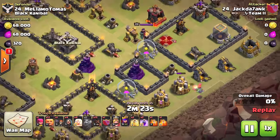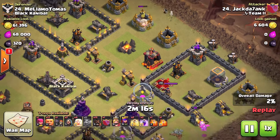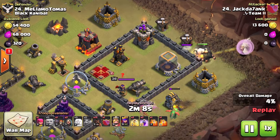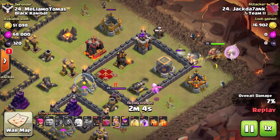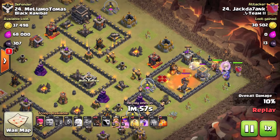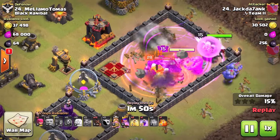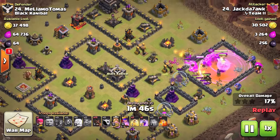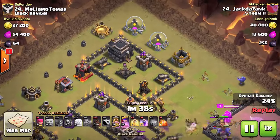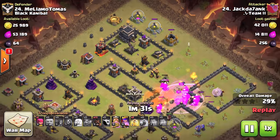Moving on to this wildfire of a base where everything is spread all over the place, but we're not going to attack it much differently. We're coming at this one with the HGHB attack strategy - healers, giants, hogs, and bowlers. We're coming in from the east side of the base with the giants and healers, where the enemy Archer Queen is situated. We used a wizard and a baby dragon at the start to snipe off buildings and help with funneling, forcing the troops towards the targets we want so they go straight to that enemy Archer Queen and lure the clan castle without getting hung up on high hit-point storages. A couple of hog riders come in at the bottom to take out some defenses while distracted, but we're bringing the bulk of them in at the top near the town hall.